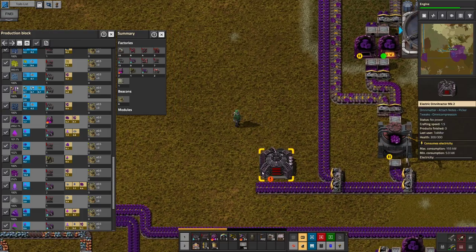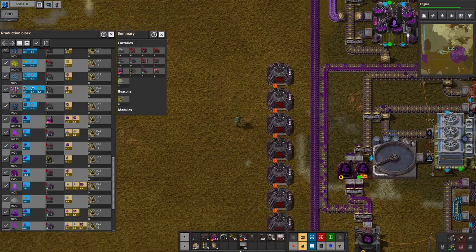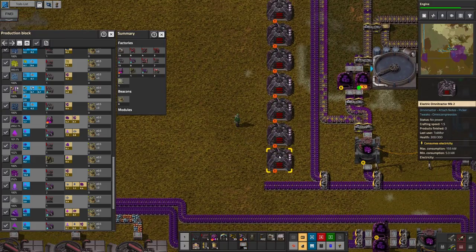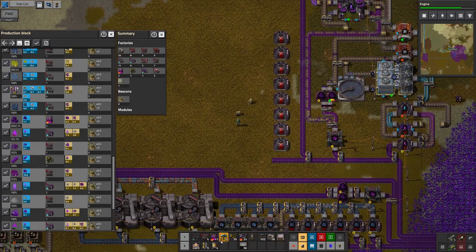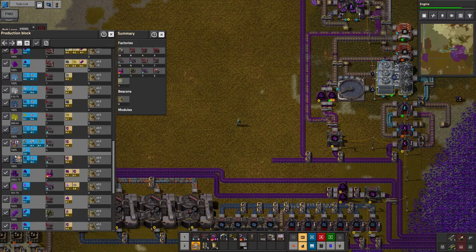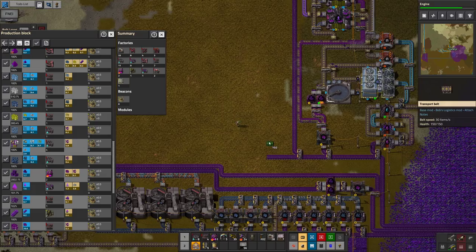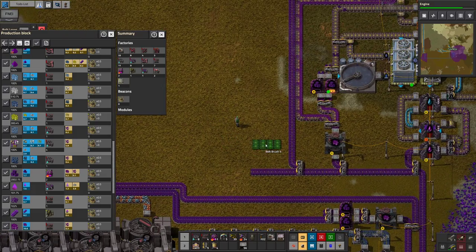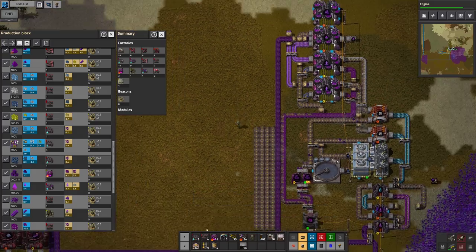I believe this is the last use of omnite that we have. So how many resources are we gonna make? One, two, three... two, three, four. Alright, so let's do a belt brush of four and we'll make that work somehow.